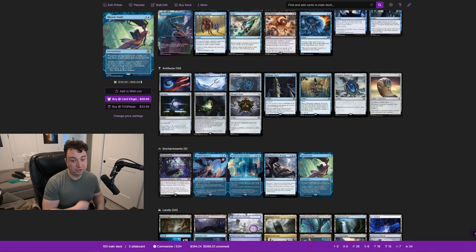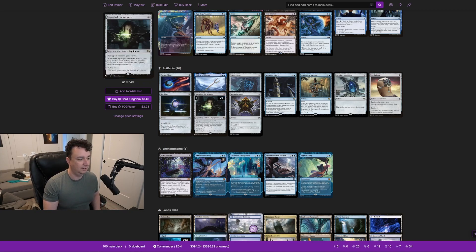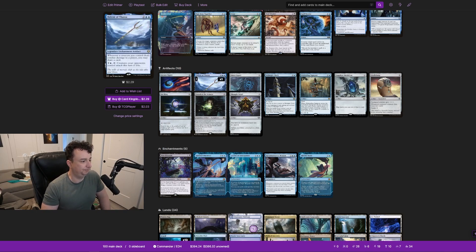You're pulling out lands so you're not drawing them when you don't need them — you're filtering your deck while also ramping. Sword of the Animist is a very undervalued card, especially in a deck where you're constantly incentivized to attack. Bident of Thassa is a ridiculous card: whenever a creature you control deals combat damage to a player, you may draw a card. You can also pay 1U to force creatures your opponents control to attack that turn if able.